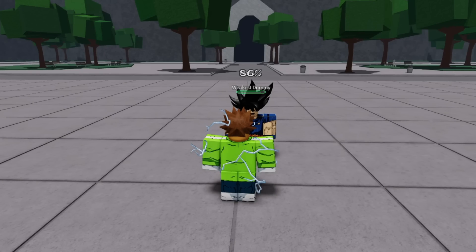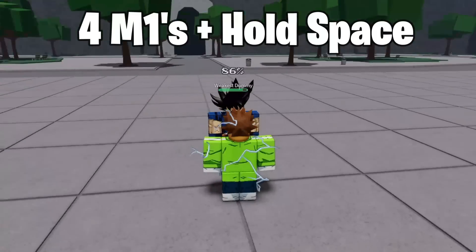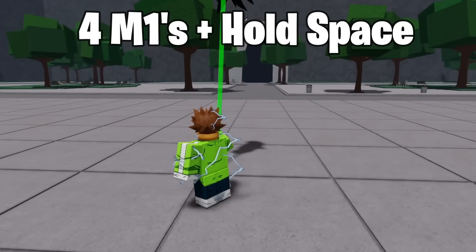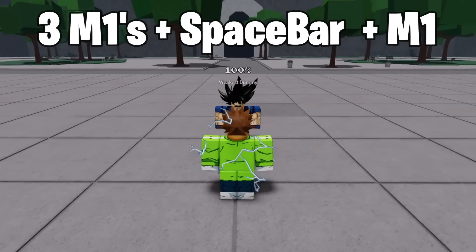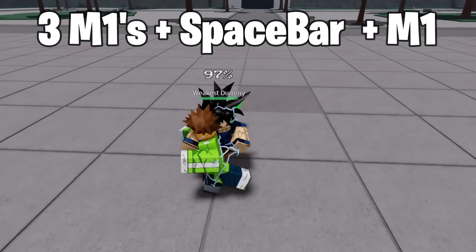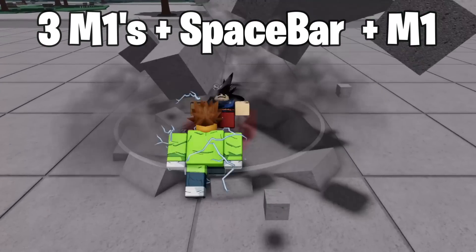In order to uppercut, basically all you have to do is M1 while you're holding the spacebar — 1, 2, 3 — easy uppercut. And to downslam, basically all you're going to do is do three M1s, jump, and then do another M1, but you have to be careful on the timing: 1, 2, 3, jump, downslam.